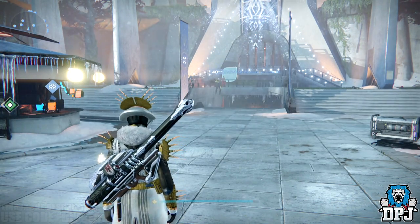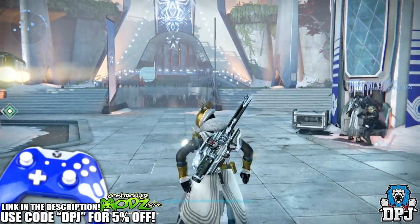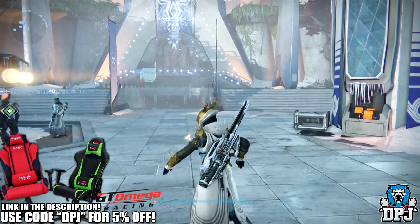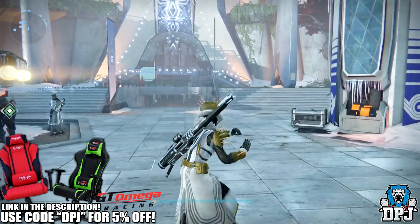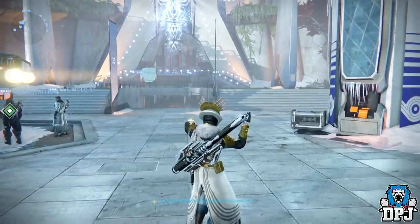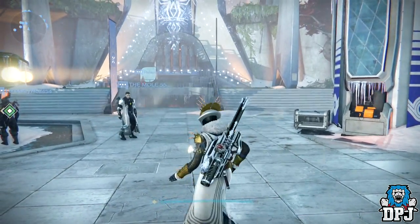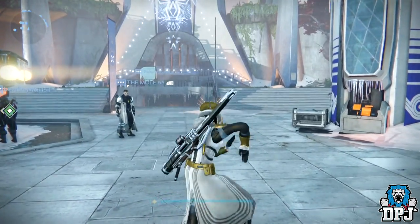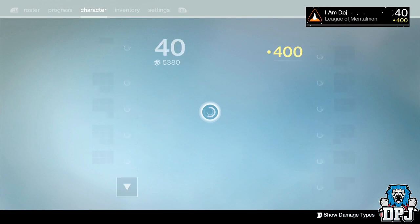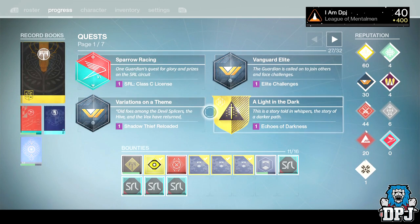What's going on guys, it's your boy DPJ here today with another Destiny video. Today I'm going to be opening nine of the Zavala bounty packages — you know, from the Nightfall one — where you have a chance of getting the Icebreaker. I've done all nine across all three of my characters and saved them up for this video. If you enjoy the video, do hit that like button — can we reach 4,000 likes? Let's just get straight into it. Can I get that Icebreaker please, game?